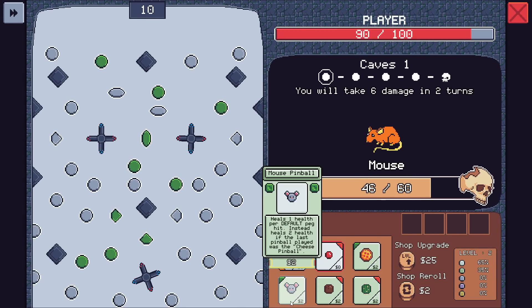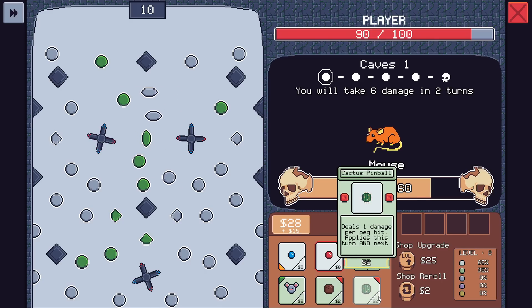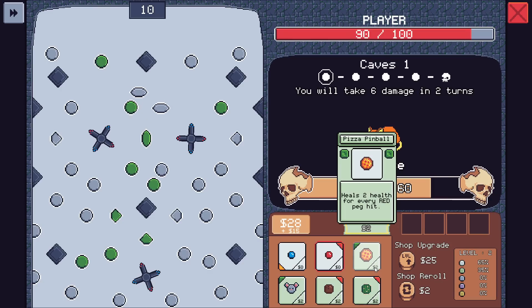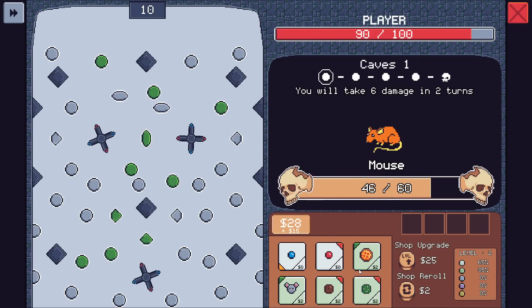Now we have some higher quality ones. Heals one health for every default peg hit — I'm assuming a default peg is one that has not been colored. Coconut pinball deals one damage for every peg hit and splits into two after hitting six. Heals two health for every red peg hit — irrelevant. Applies this turn and next turn. I'm done with you, blunt pinball — you are nothing.